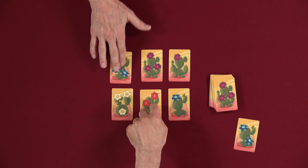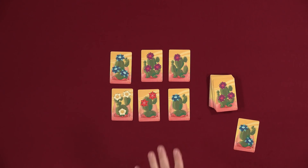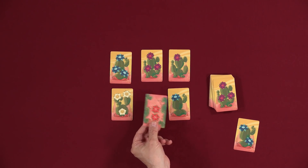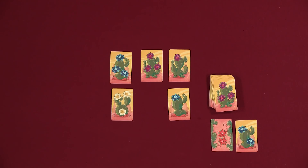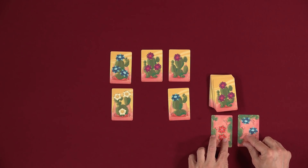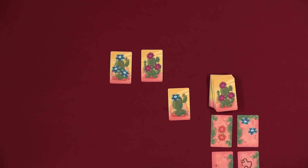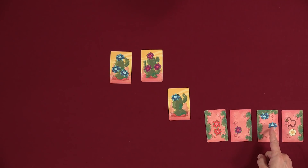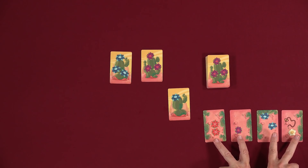One more thing you need to know — Lincoln just reminded me of this rule because he flipped over a red flower card and got ouched. The red flowers are different from the other flowers. If you flip over a red flower card and get ouched, then in addition to losing this card, you also have to lose a card you have previously stored in front of you. But if you do not get ouched by a red flower and collect it, you will score extra at the end. The way scoring works is you score one point for every flower, so this is four points.